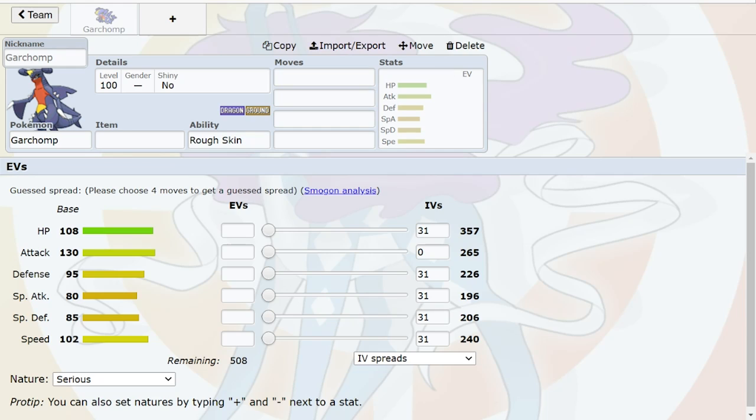Common answers to Garchomp — Skarmory is obviously a big one. The two fairy types that are going to be most relevant are Togekiss, which is now Fairy but doesn't have Heavy-Duty Boots, and Clefable. What we want to keep in mind about Clefable is that even though it has access to both Magic Guard and Unaware, it doesn't have access to Soft-Boiled — it only has Moonlight, so only 8 PP. It does have Wish as an egg move though, so it can run both Wish and Moonlight.